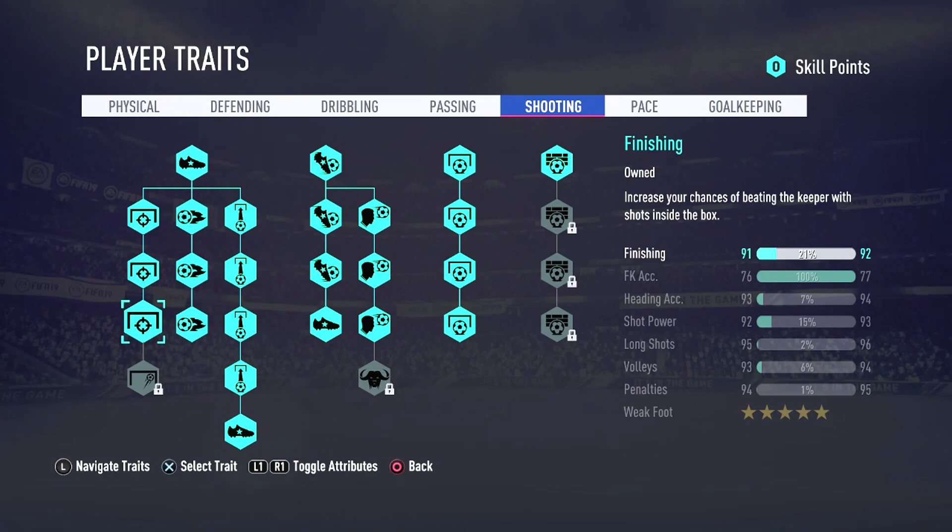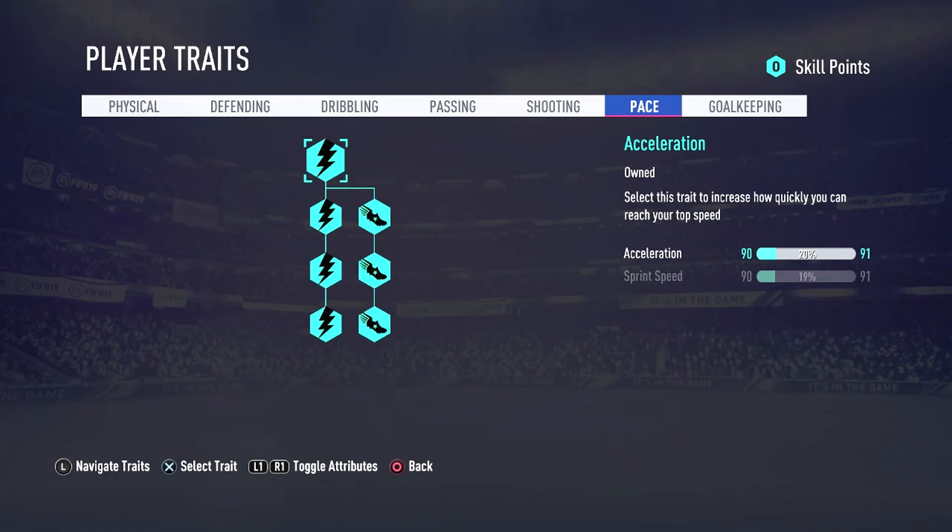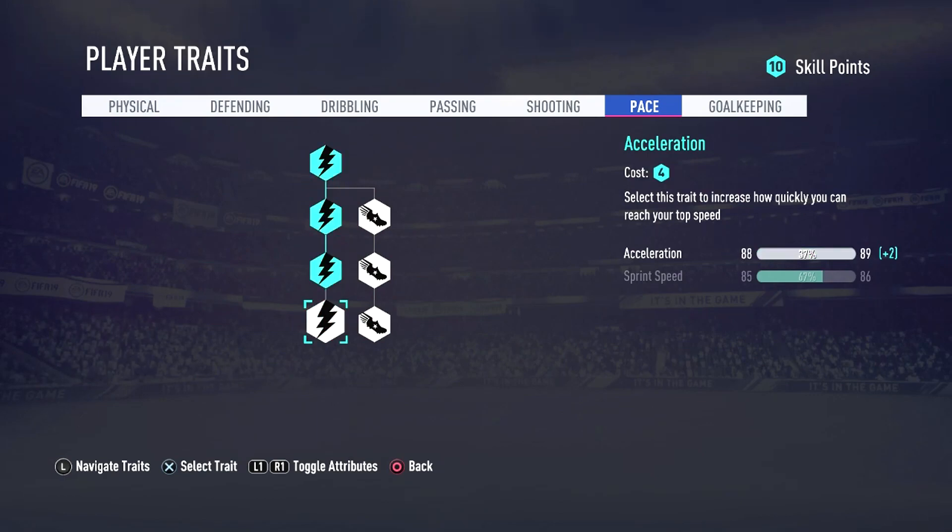Compare that to keeping the traits on and slowly progressing from 91 to 92 — removing traits and letting the base grow is faster. Same goes for pace: my acceleration is 90 at 20% to 91, but without traits it's 85 at 71% to 86. Let it reach 86, reapply traits, and it jumps up faster than if you'd kept the traits on throughout. Let me know in the comments if you have any questions about this.